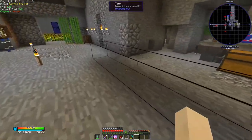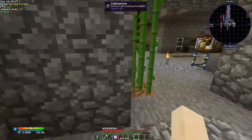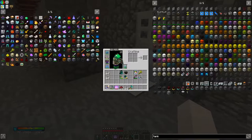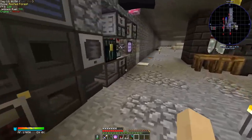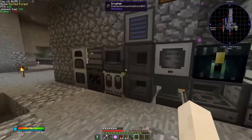Now we need one of these handy things called an XP drain - this is how you actually get your XP into the tank. Let's go see how we craft that.